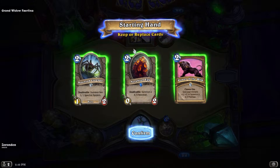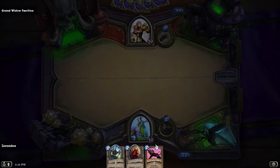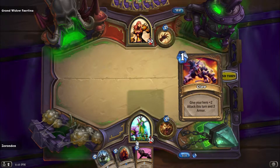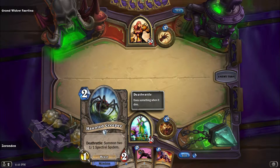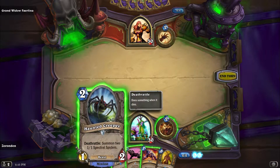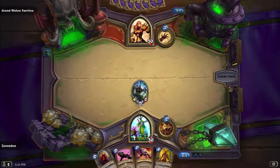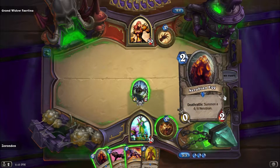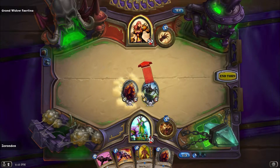Not a bad starting hand. Anytime you can give the Nerubian Egg the ability to attack, it means you can get it killed and then the 4/4 can come out. I might just turn 2 the egg, turn 3 the spider, and then throw this out as well to boost the spider up. Alternatively, if I can get this spider killed I can boost both little spiders. I'm actually going to play the spider first. She's not going to do anything just yet. I did get another Nerubian Egg, so that's another advantage as well.